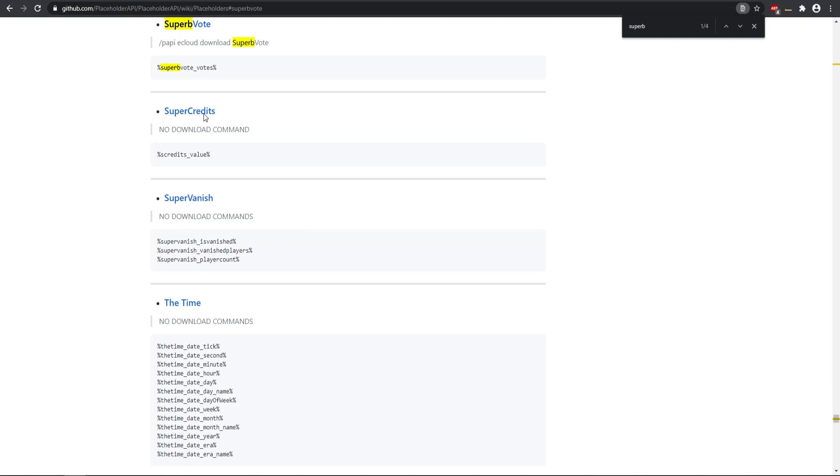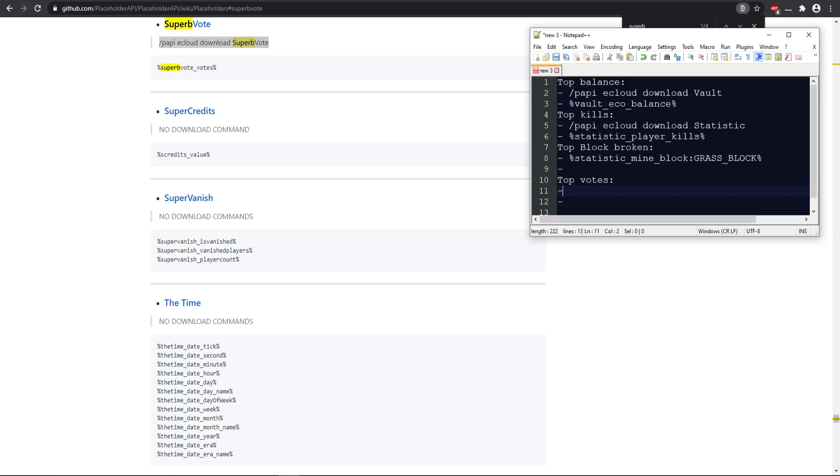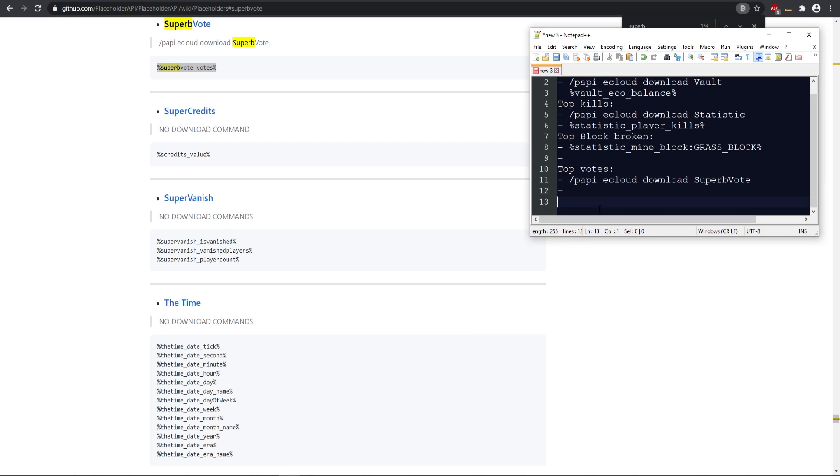Now we need the top votes placeholder, which uses SuperBVote. This is the expansion we need to download in-game, and here is the specific placeholder we'll be using. To use this, you will need the SuperBVote plugin as well as NuVotifier.